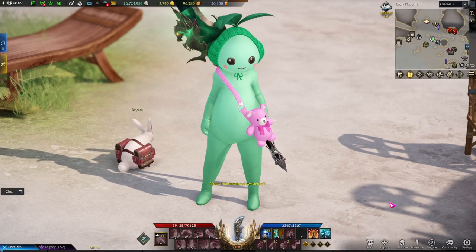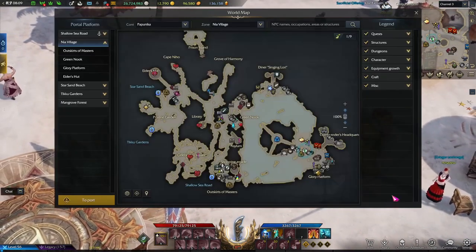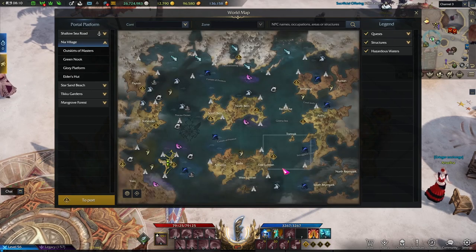Also, I just want to mention that I know it is going to be called Island Stronghold in EUNA, but I am just so used to estate, so please bear with me.